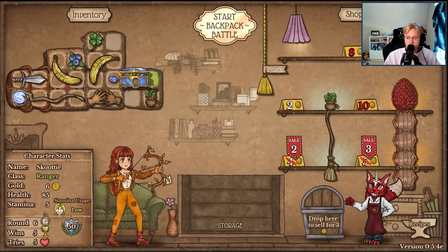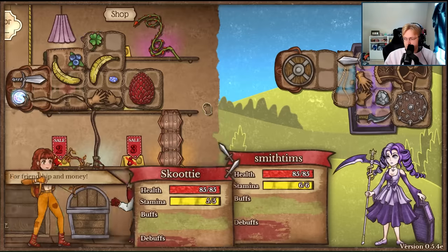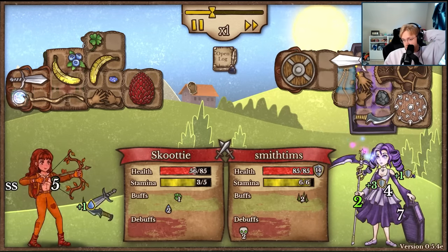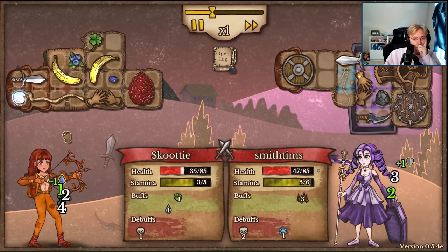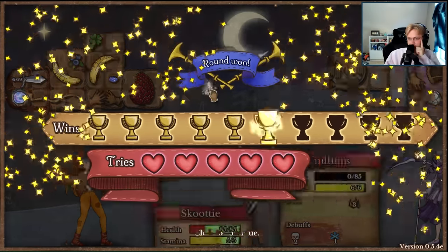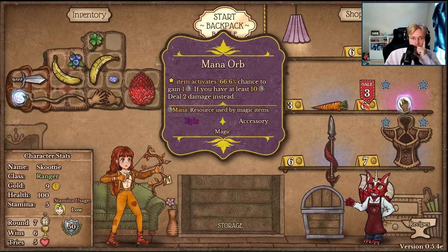Ruby egg - I'm definitely going to do that. I think because we're on five health, we can definitely ruby egg here, because we're not really worried. Also you're increasing your damage. Nice, nice, nice, nice.